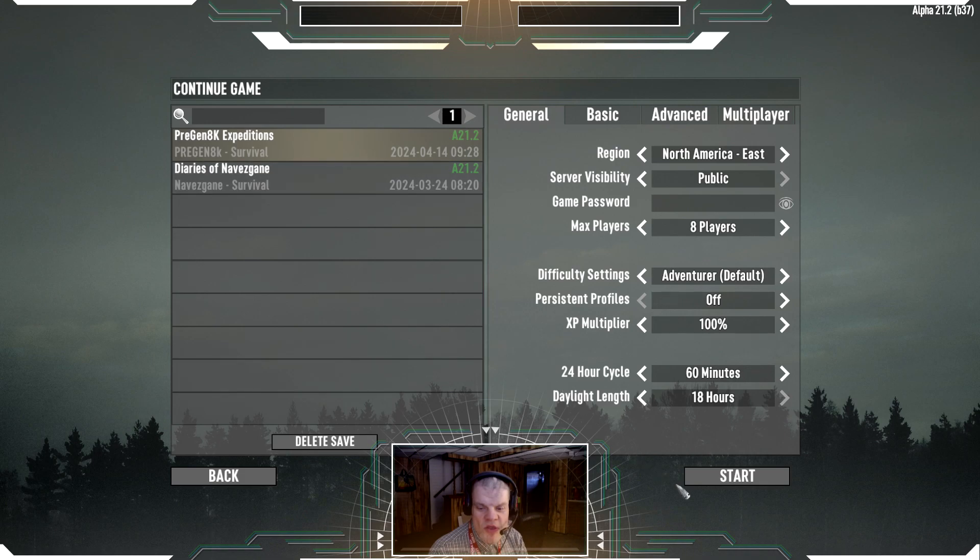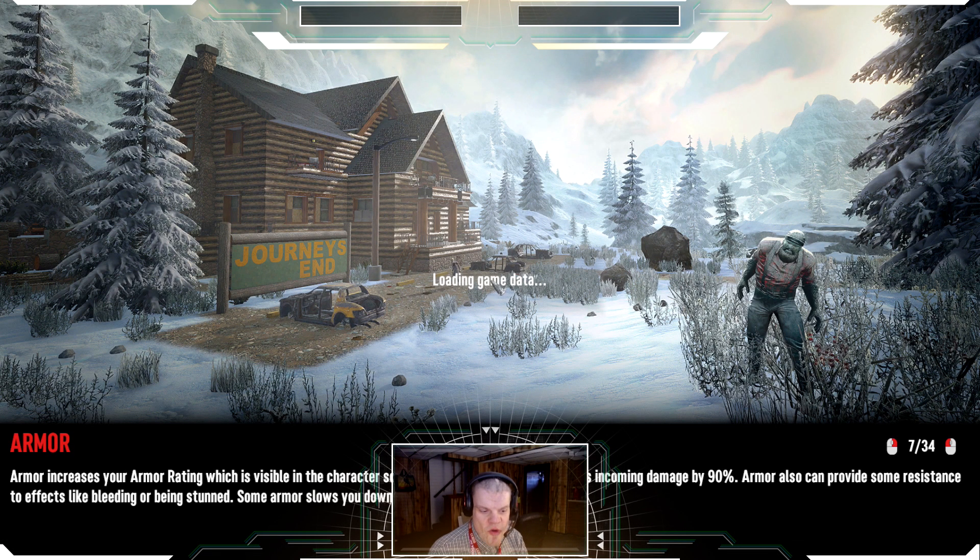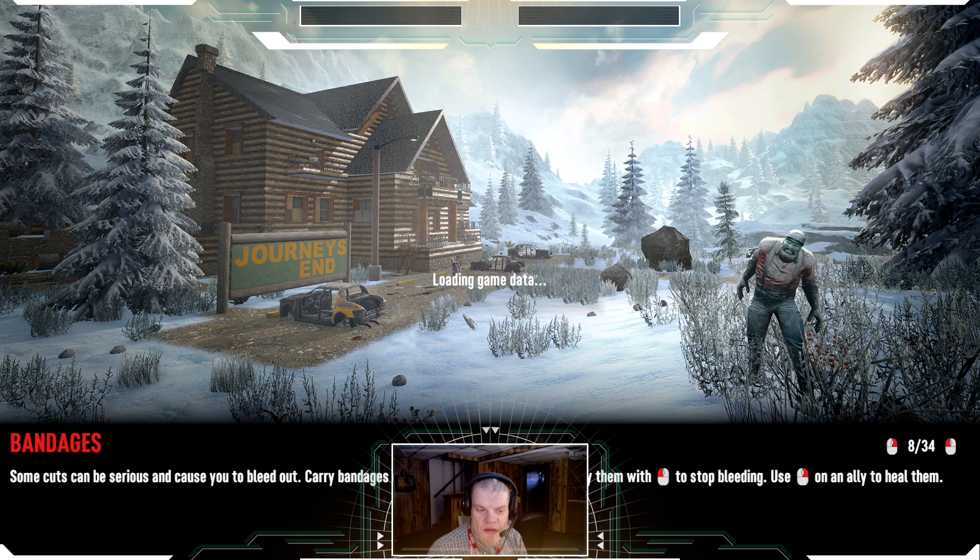Armor increases your armor rating, which is visible in the character screen. An armor rating of 90 reduces incoming damage by 90%. Armor can also provide some resistance to effects like bleeding or being stunned. Some armor slows you down and uses more stamina to move. Bandages — some cuts can be serious and cause you to bleed out. Carry bandages on your belt so you can quickly apply them using left click to stop bleeding, or right click on an ally to heal them.